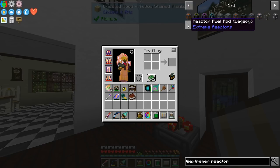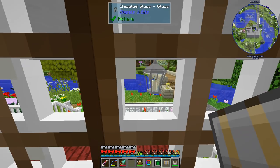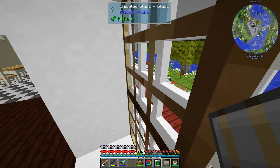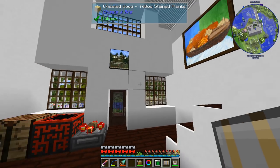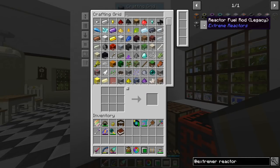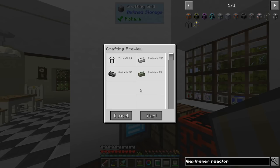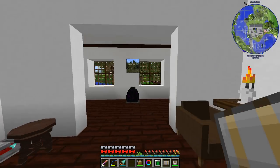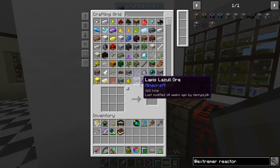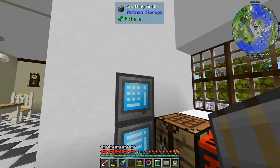I'm also crafting some fuel rods. In this reactor we are going to have five fuel rods, and each of those fuel rods is going to be five tall, so we're going to need 25 fuel rods total. That requires more graphite, more iron, and more uranium. Now uranium and yelloworium are basically the same thing. In this particular pack we are getting mostly uranium — I have a tiny bit of yelloworium, but when we process stuff we always end up with uranium in this pack.